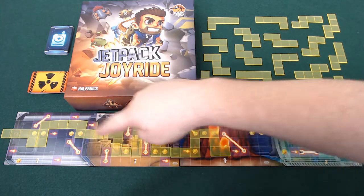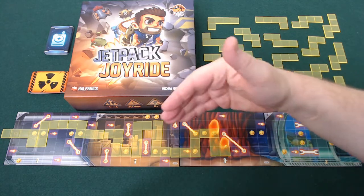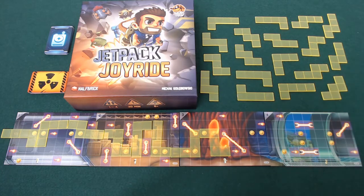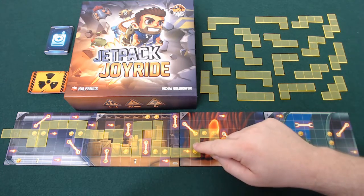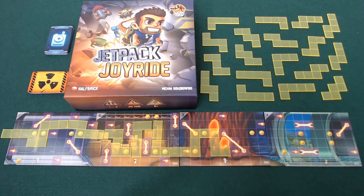Each of the players then checks their path to make sure it's legal. If it's not legal during play, you can take pieces back off, but you have to start from your furthest piece and move backwards to the one that's legal, then move forward again — delaying you in your turn. You then check all the coins that you've covered; they're worth one point each.